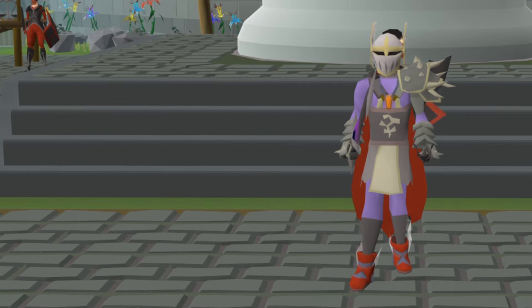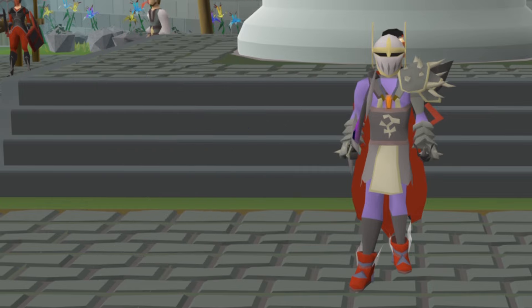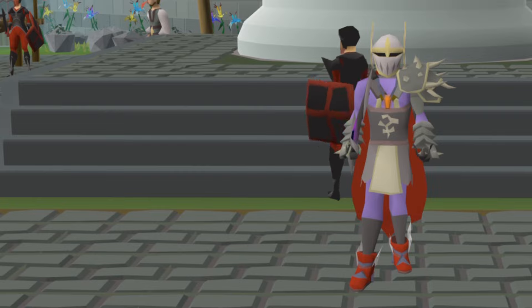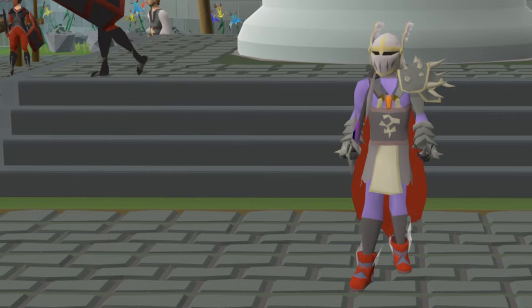In today's video I am going to be showing you the no-nonsense, no BS approach to killing Skotizo — meaning you're running around less, getting the kills done quicker. This is the most effective way to kill this boss, and it has a really lovely drop rate on the pet, which I'm sure is what you are going for. Let's jump in.